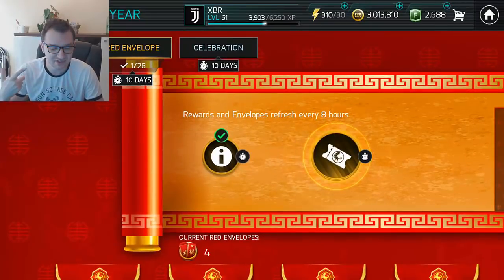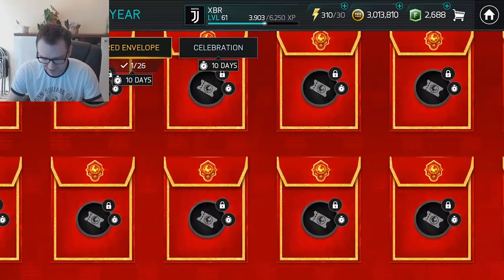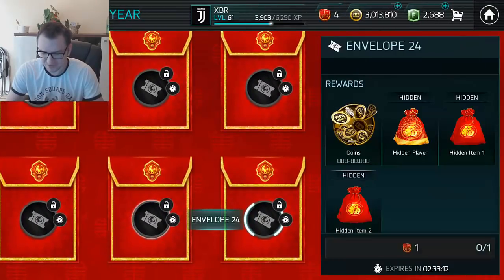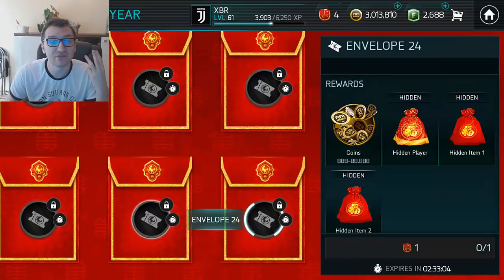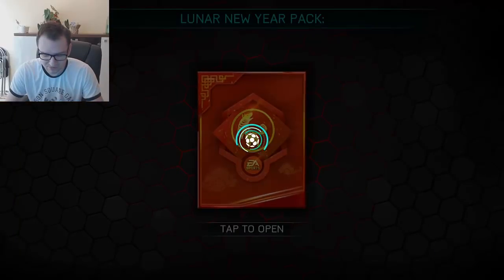Let's get to the envelope section, the envelope chapter here. You get 24 envelopes and in these 24 envelopes we have three items that are hidden. Let's get the lucky stick in order to unlock these envelopes.